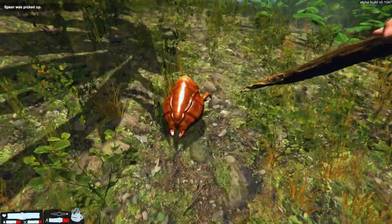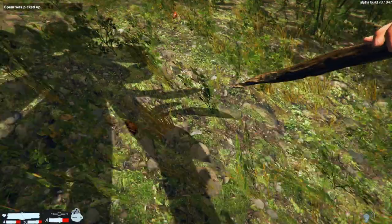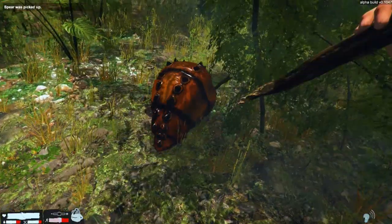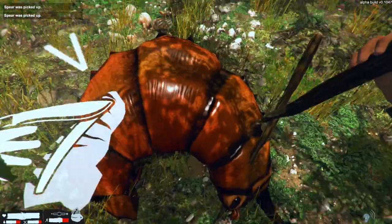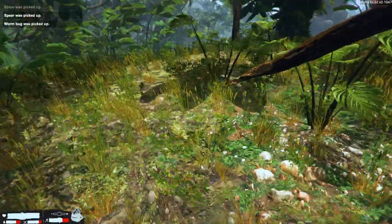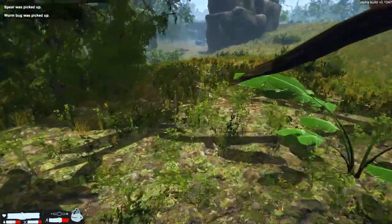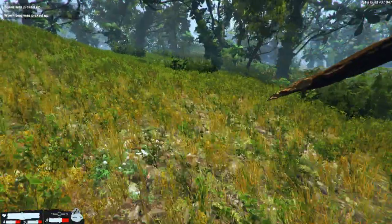Okay, so what is this thing? Dead — where'd my spear go? And what is that — it's a big version? Oh it's dead too. Let's carve this thing up. Worm bug, okay. Now some of these things I'm running across may have already existed in the game — for me it's the first time seeing them, but they're new to me.